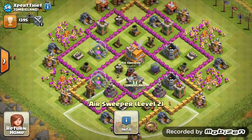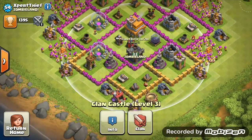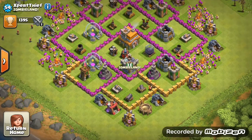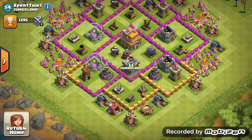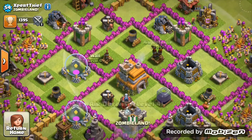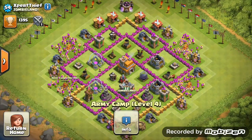Looking at your basic base design — nice. The air sweeper, I'd turn it the other direction just to protect the two air defenses; it's not much use in that position. Clan castle you've maxed out already for your Town Hall level, so that's great. Walls — get all those level 5 walls to level 6, and then level 6 to level 7. Also get those air defenses to level 5, which is max.